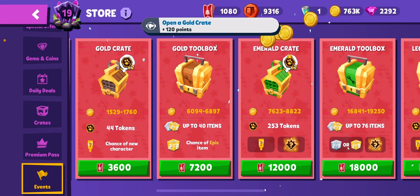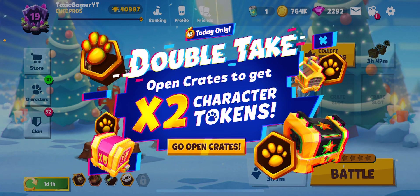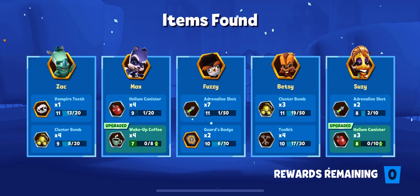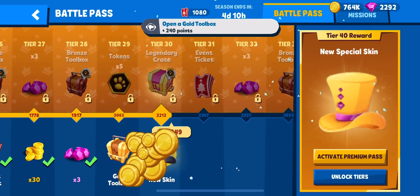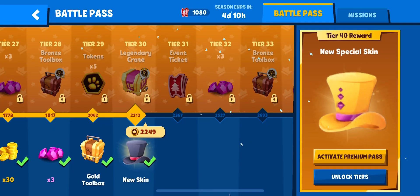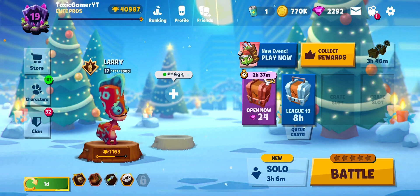Let's go ahead and open one of these up. It's pretty close. We'll also have this to open up — it's not bad, not trash. Now for the new skin — okay, well I'm glad I didn't buy it because I just got it for free. The only skins I can even get now are Mystic Frank and Blue's Yara.